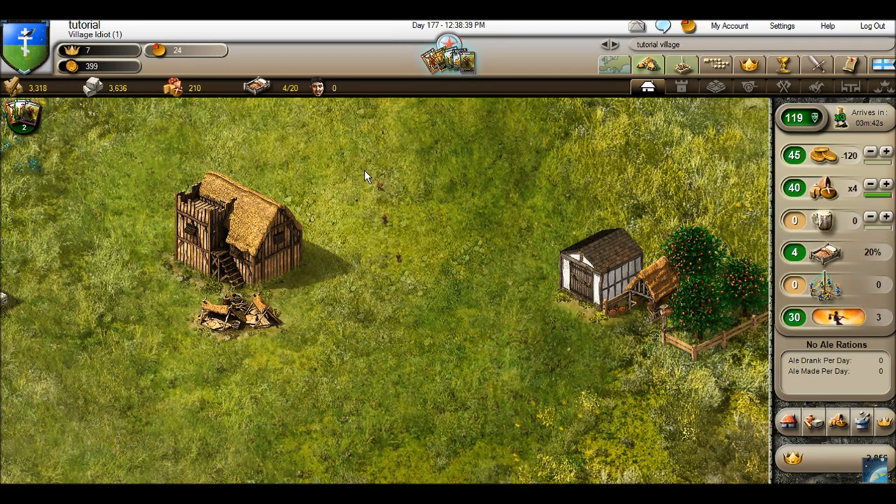Someone once told me that even with one food type times four it still gives you a bit more production, but as you can see it doesn't. Now I'm messing with the rations a little bit — this is how you get more popularity. You can put the bribe all the way up, which is what I have here. That's negative twenty bribe per day. Here I have times four food, and as you can see I'm eating more food than what I have, so pretty soon I'm going to run out of food.